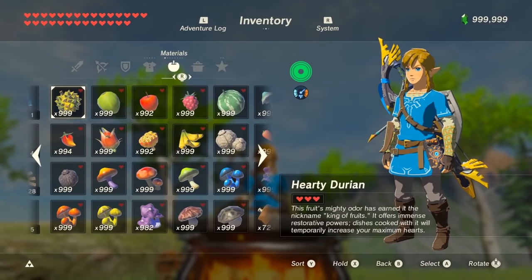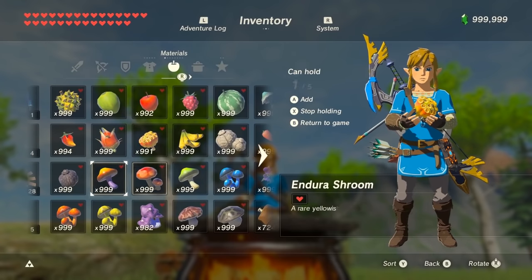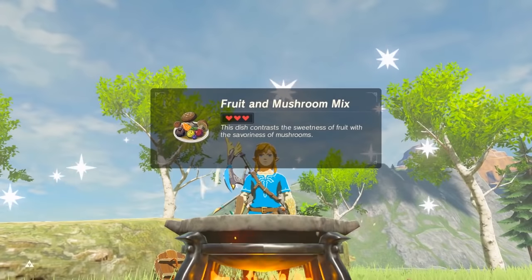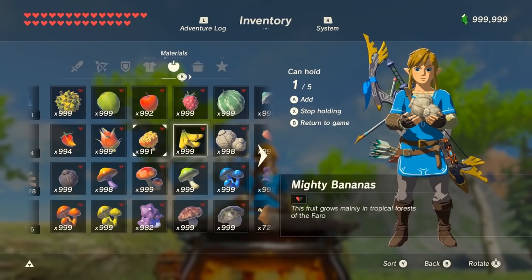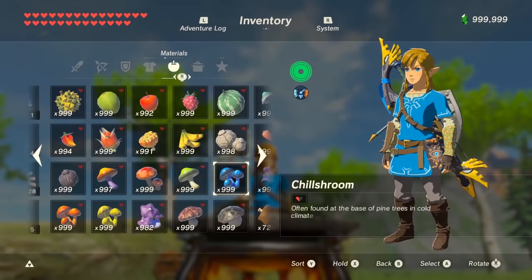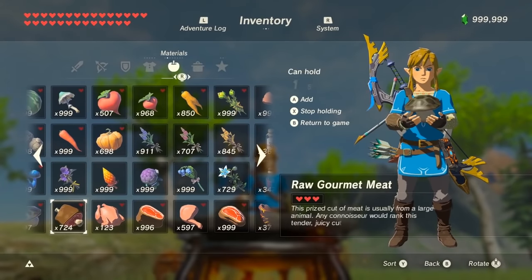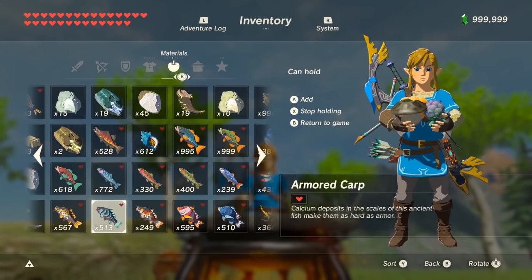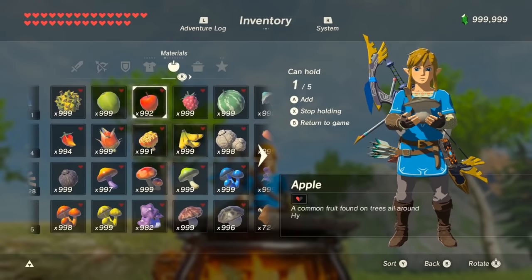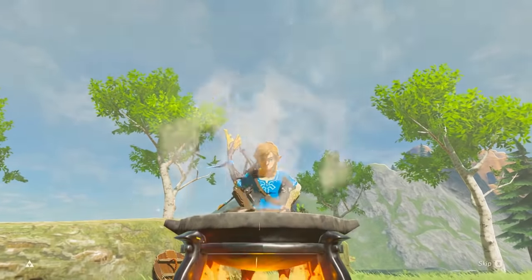If we cook one material that has a bonus with another material that has a different bonus — for example, a speed boost with a temporary stamina bonus — those bonuses will cancel each other out. The same applies for temporary hearts with temporary stamina, or defense boost with ice resistance. Simply put, the same material bonuses need to be cooked together. The only things you can add to those dishes are ones that only add hearts or time, like apples, palm fruit, acorn, salt, and things like that.